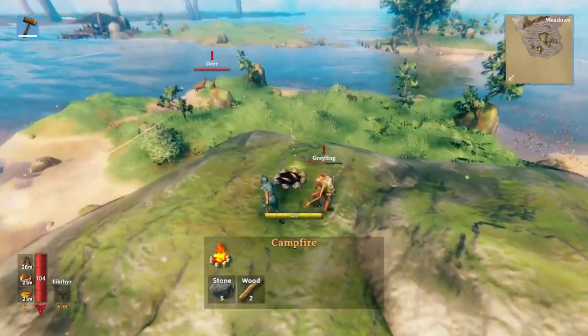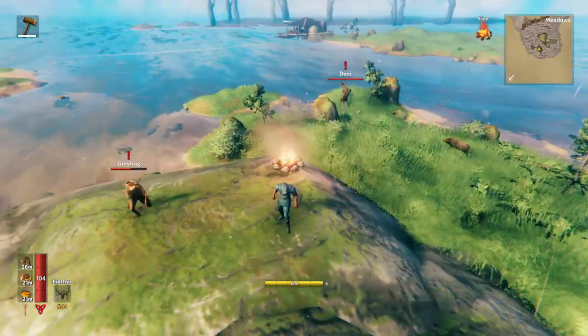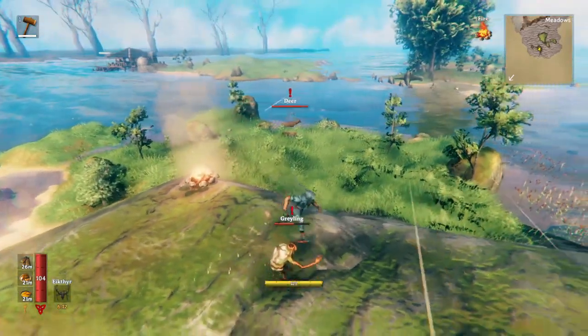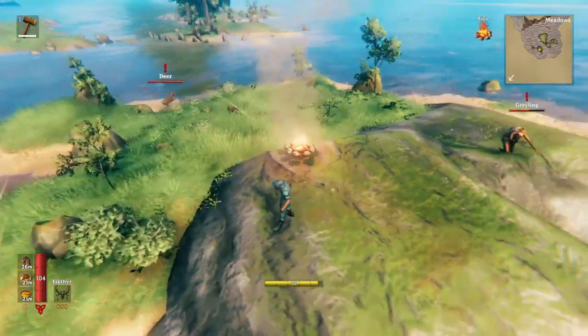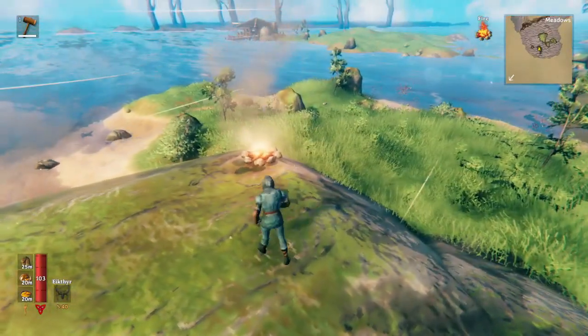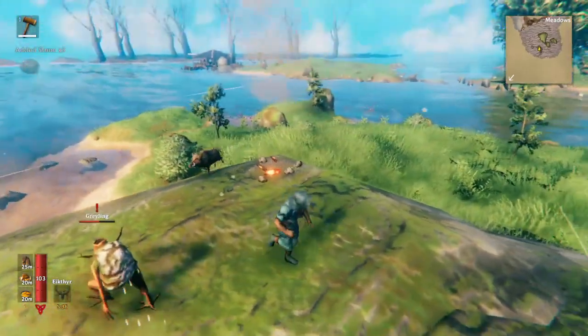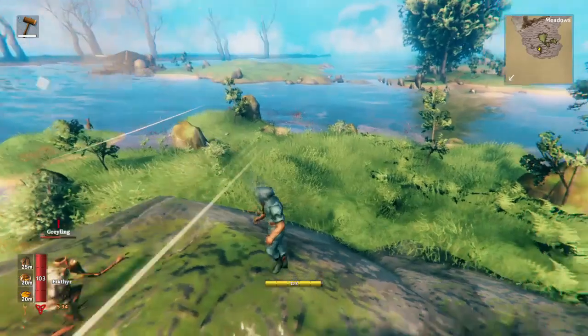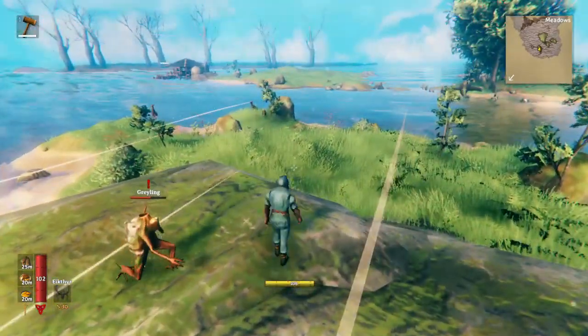You can shut off the spawning really easily. All you have to do is make one fire on the island. As long as it's a little island like this, then nothing will spawn here anymore. To turn the spawning back on, all you have to do is remove the campfire or any workbench or other kind of items that you've built on the little island, and then the enemies will start spawning.